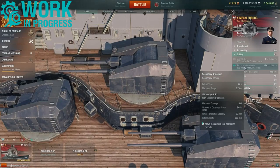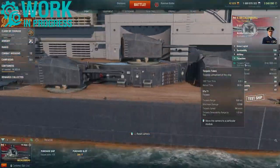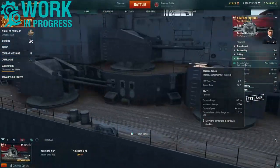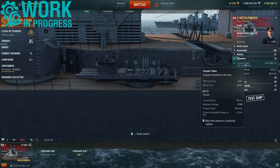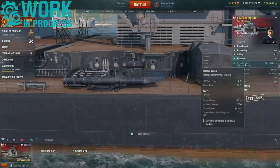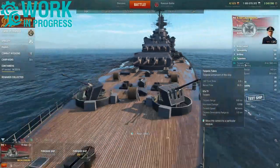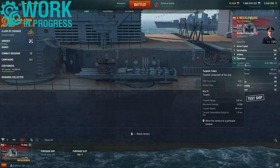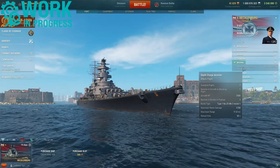Mecklenburg also gets access to torpedoes — two sets of four launchers, one on each side. Turret traverse time is six seconds for 180 degrees. These torpedoes have a reload time of 90 seconds, a range of six kilometers, and can inflict a max damage of 13,700 with a torpedo speed of 64 knots. They can be detected at 1.3 kilometers.